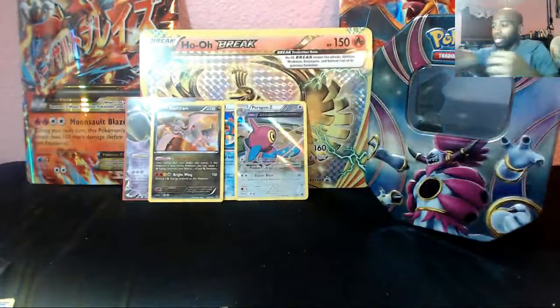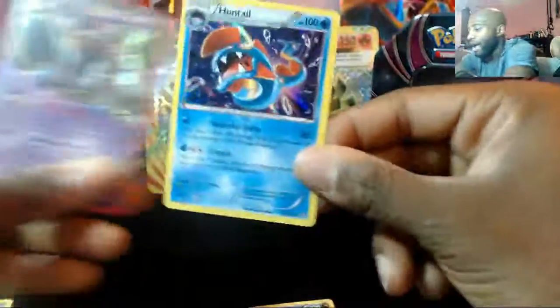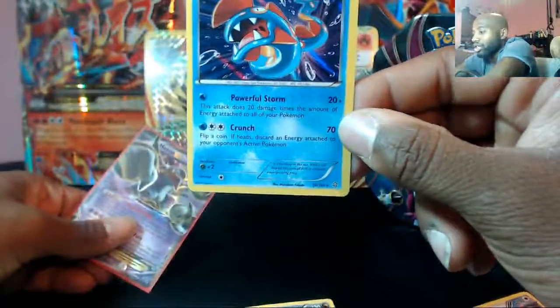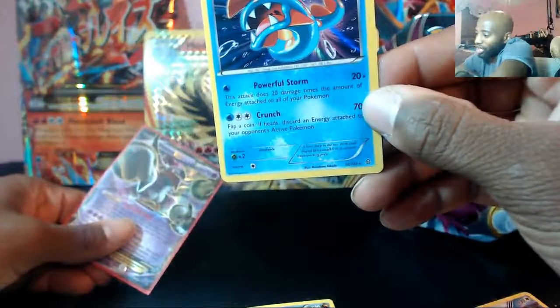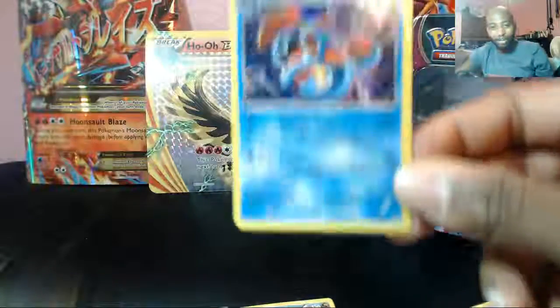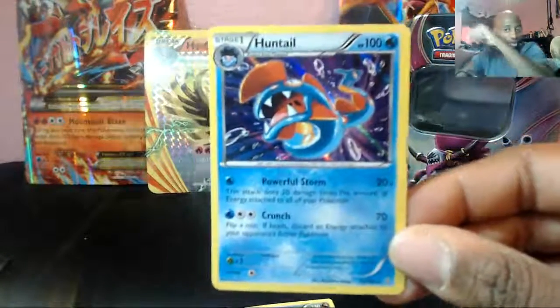So there you guys go right there! We ended up with a Porygon-Z with Dazzle Blast and Digital Reboot! We have a restaurant! We have Huntail - this attack does 20 damage times the number of energies attached to all of your Pokémon, for one energy, for a stage one! Why isn't this card played? I think we found the new meta guys - Huntail! New meta! You heard it here first!